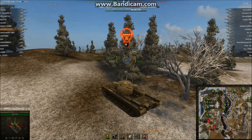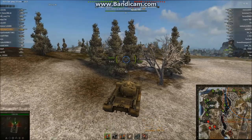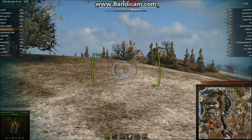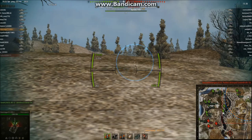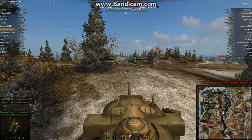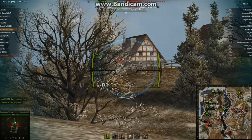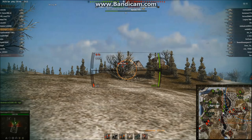I get spotted again, so what I did is moved up to try and spot them and maybe get a shot on them. The great thing about the T29 is the turret armour is brilliant, so you can risk popping your head up to spot the enemy. They can shoot the turret, but the only thing that's really weak on the turret is the cupola on top. There's the T-44 — we fire a shot at him but we miss.